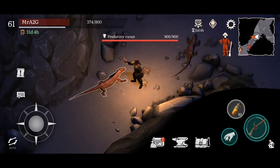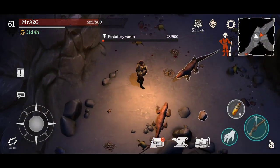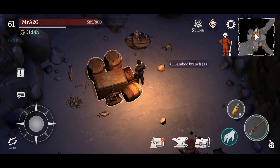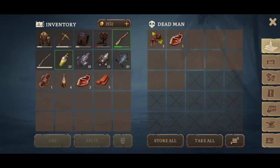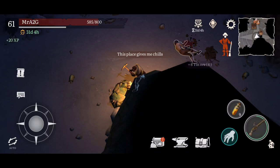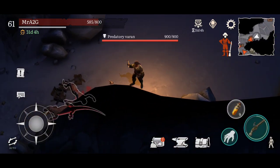A couple more of these predatory Varans. Let's go ahead and heal. I like these little turtles - love it. This is good, I've been wanting to get some nicer hide as well. I've been meaning to make a run and actually do that. So now that we're here, it works out well. This is a different icon so I'm not too sure what this is going to give us - tin ore. Beautiful. So that's what tin looks like now.